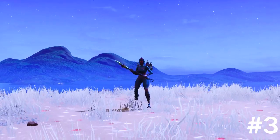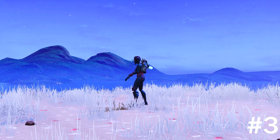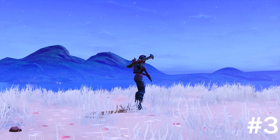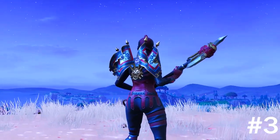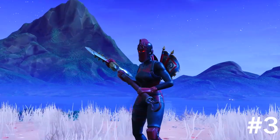Coming in at number three, we're gonna be having the Red Knight with the Royal Flags back bling, as well as the Axe Caliber, with the Terminus as the glider. You guys can see it looks pretty nice — it goes well, it matches all the colors. That's coming in at number three.